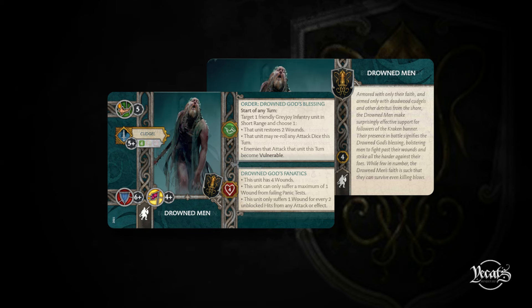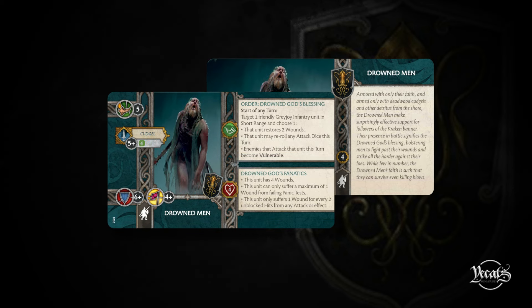Next up we have the Drowned Men. They've just lost a wound - that's all. They haven't gone down in points. The Drowned God's Fanaticism is now an innate ability that keeps them at three wounds. I'm a little bit disappointed with this change. I feel like these are going to see play a lot less now. That is what they were going for with this update - trying to get stuff that people use less to make them consider other things.